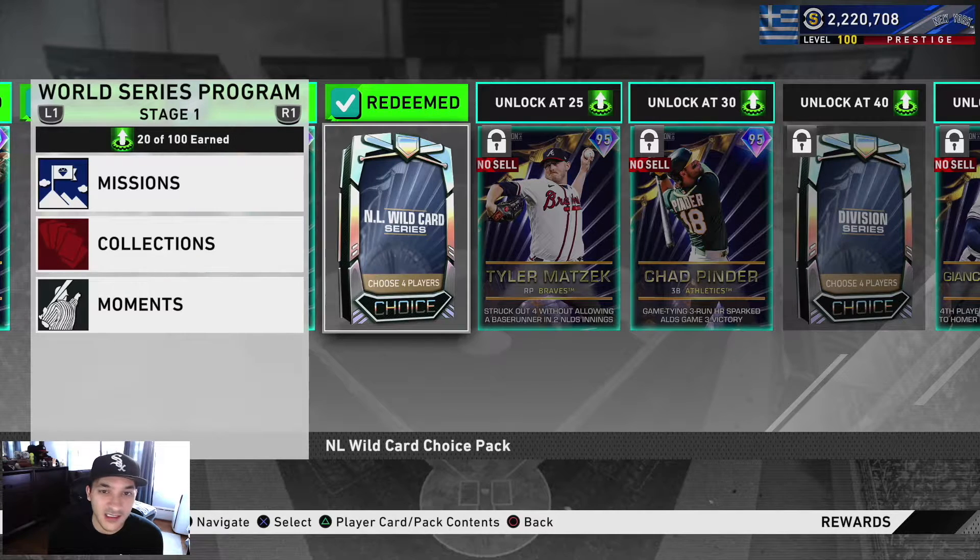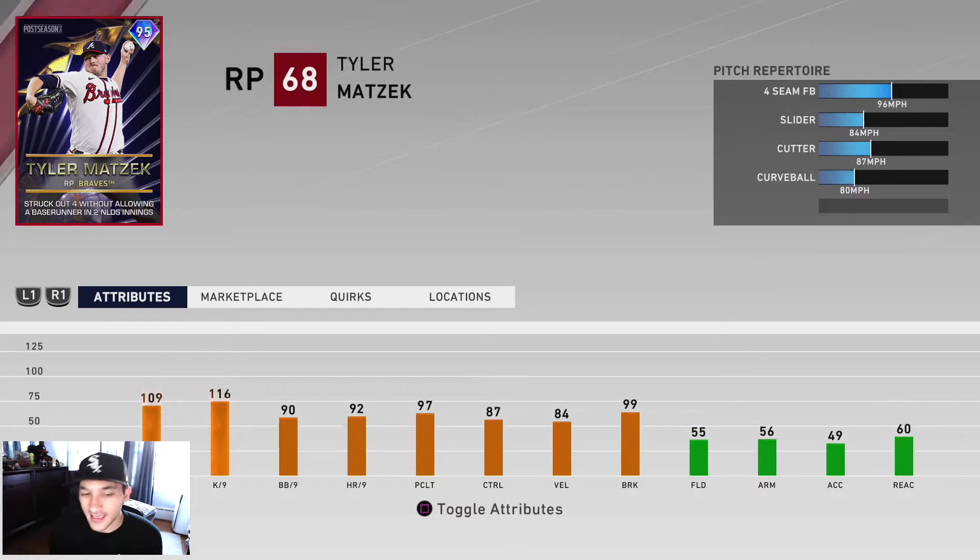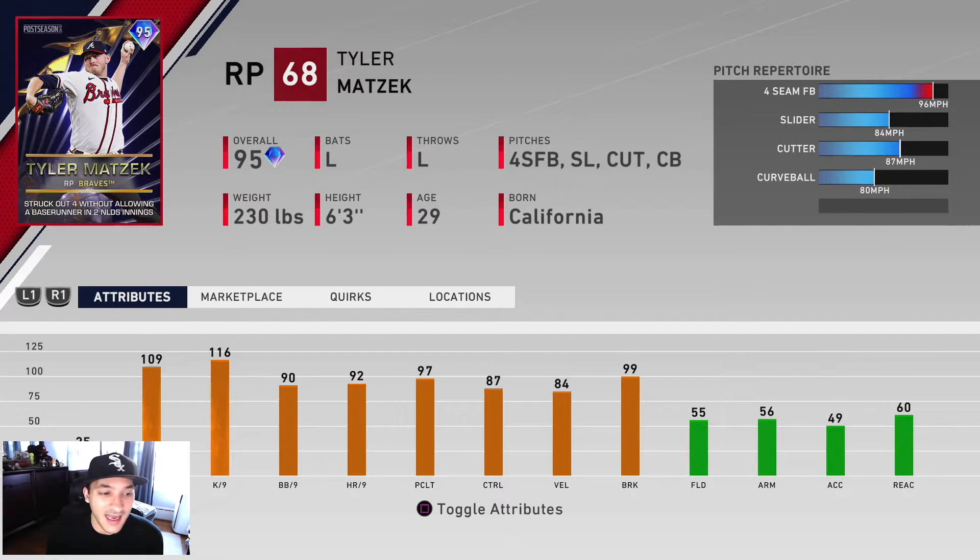We also get an NL Wild Card Series pack. Tyler Matzek has 109 hit per nine, 116 K per nine, 90 walk per nine, a 96 fastball, 84 slider, 87 cutter, and an 80 curveball. His pitch repertoire is solid with a good fastball at 96 and decent off-speed pitches. He's a left-handed guy, good for the bullpen, with strong per-nines. He's 95 overall and I think it's a solid card.